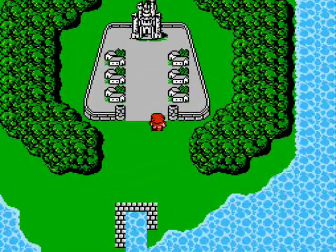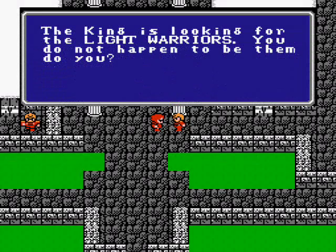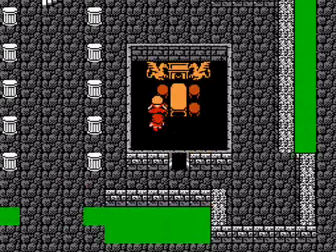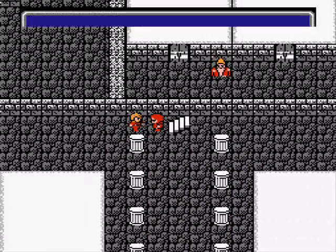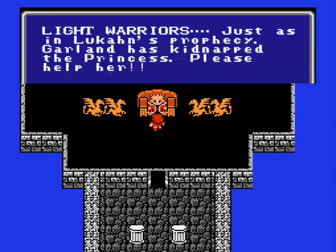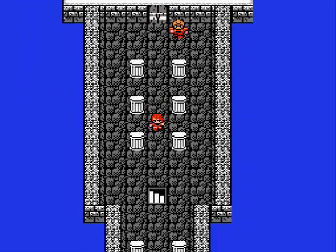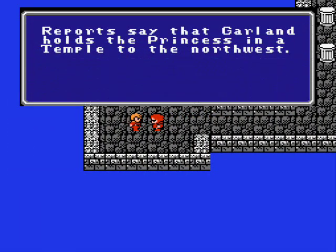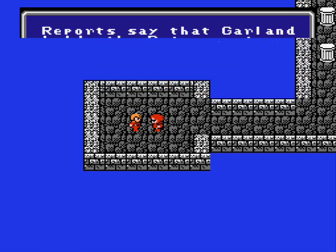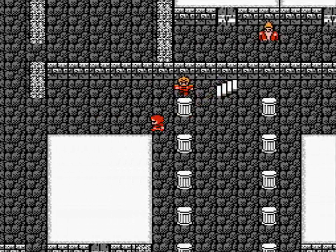Now that our classes are set, let's find out what our mission is to save the world. I guess I gotta see the king. Someone named Garland kidnapped his daughter, so we gotta save her — now that's a cliché. But then again, this was one of the first games in general, so I guess it kind of created the cliché. Garland took the princess to the temple in the northwest, so we gotta go there to rescue her. We know what we gotta do, we know where to go. Very straightforward, that's what I love about this game — no goofing around.